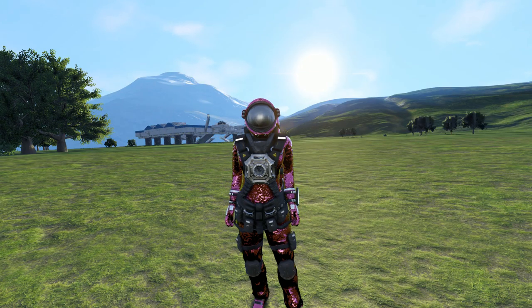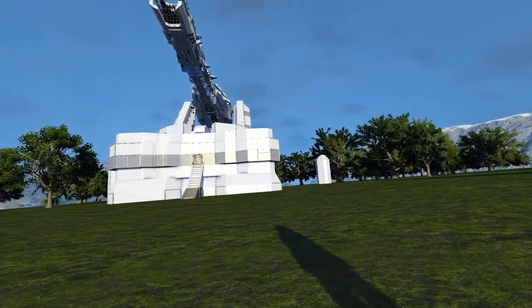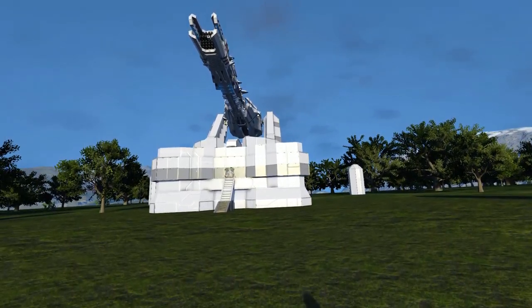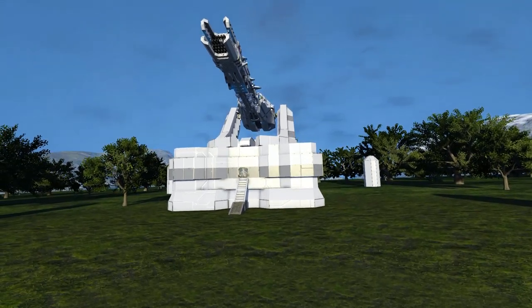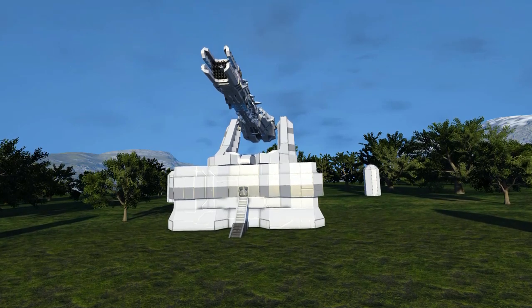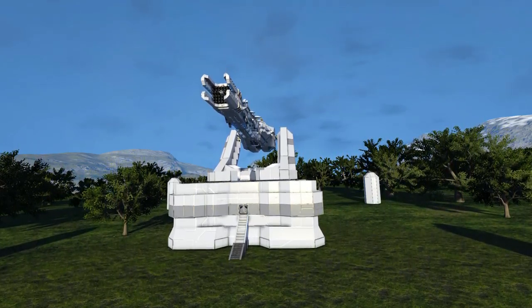Hello and welcome back to another Space Engineers Showcase video. In today's video we are looking at something that everybody loves, and that is a giant bloody turret. This is the Nemesis turret — a gigantic gun with loads and loads of Gatling guns on the very end of the barrel, to the point where it's less of a machine gun and more of an instant death laser.